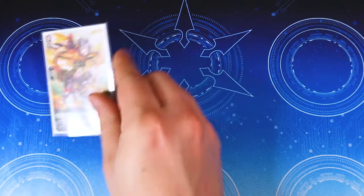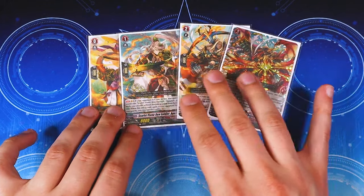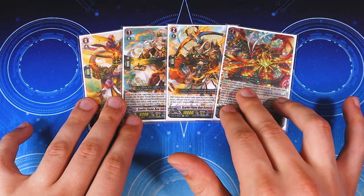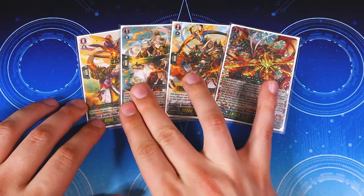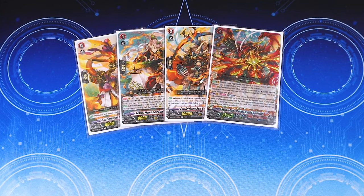Without further ado, let's jump into the deck profile. Jumping to the deck profile, we've got our ride line, which is the typical Gandiva ride line. The grade one makes it so that you can ride into the grade two for free if your opponent has one or less rear guards. If they have more, you call this to a rear guard circle. The grade two makes Gandiva's act ability free for that turn. Then Gandiva has a lot going on — every time we retire a rear guard, you bind a card from your drop face down. For every face-down card in your bind zone, your front row gets 2k, and if you have five or more, Gandiva gains a crit.